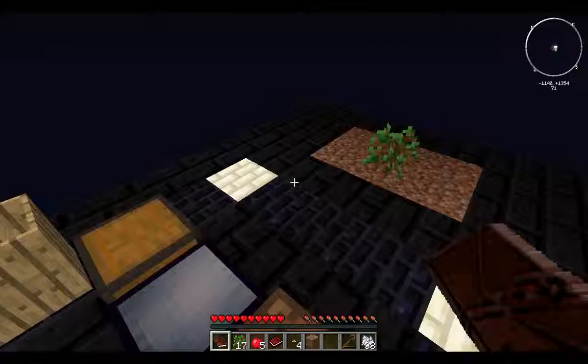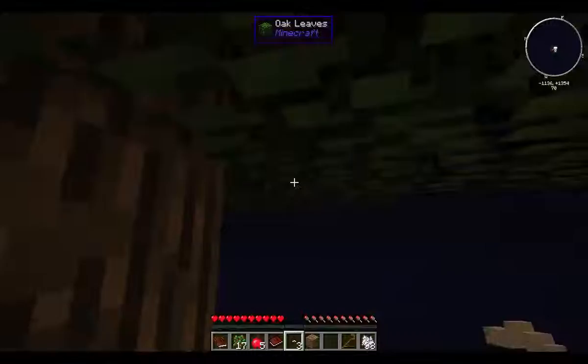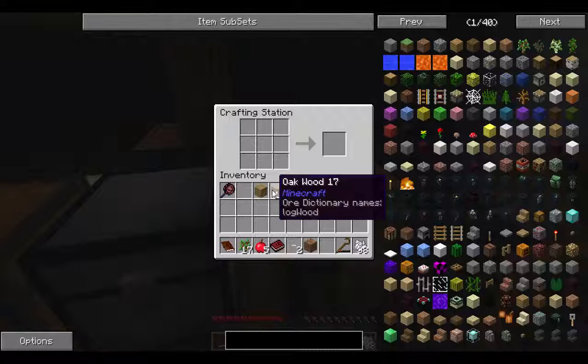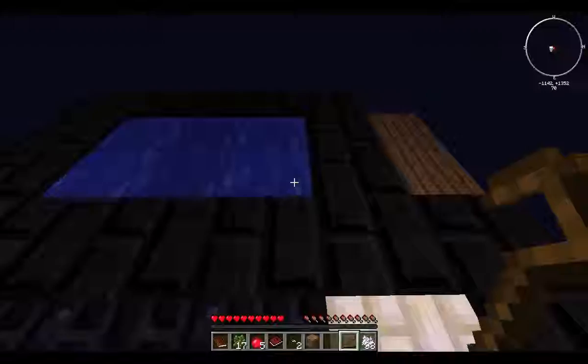We actually already have ourselves a tree. What we need to do is right-click the silkworms into these leaves. What will happen is, over time, it will completely infect that leaf block and then expand into other leaf blocks. And once it's complete, you can use a crook on those leaves — instead of dropping saplings, they will drop string. So you don't actually need spiders to get string for a lot of these things.